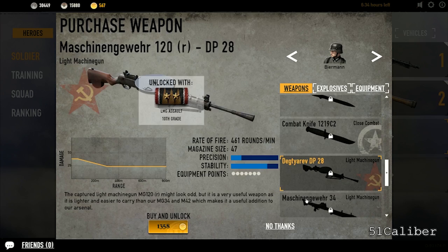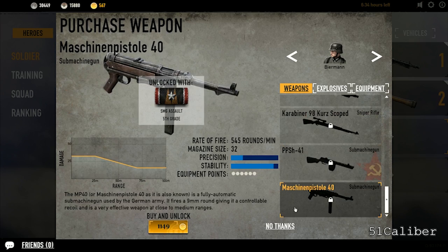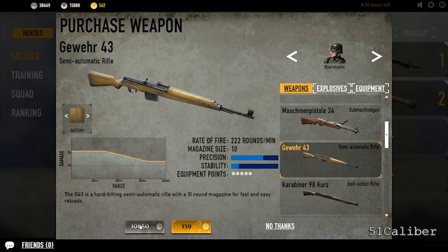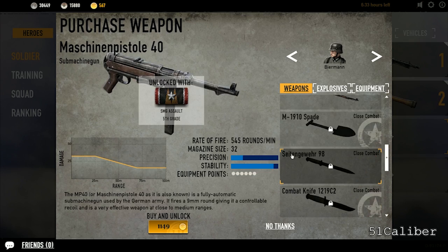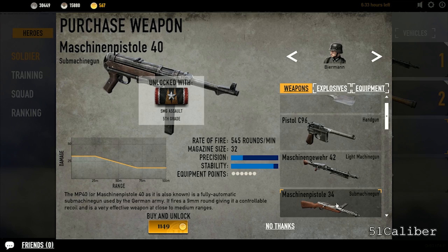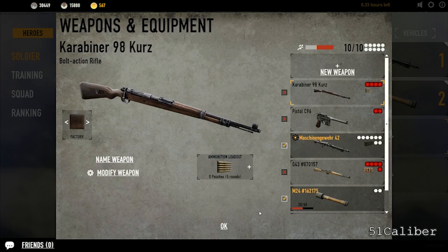If you go down here you can see it says unlock, buy and unlock. When you have stuff like here, it shows the number of credits, so with actual in-game credits you can buy the weapon or use a gold purchase. When I was going through this, it didn't really make any sense of when I was going to get to unlock or be able to buy this weapon. I had lots of problems trying to figure out when.